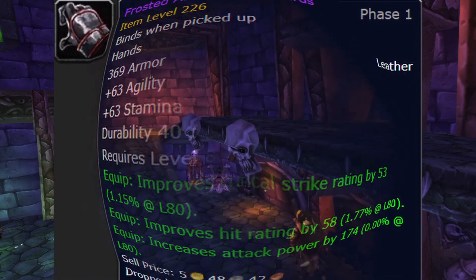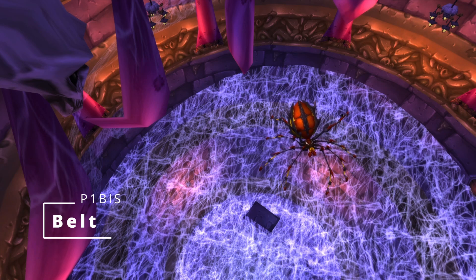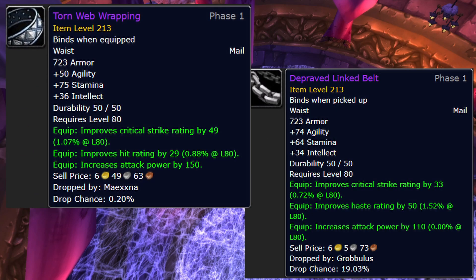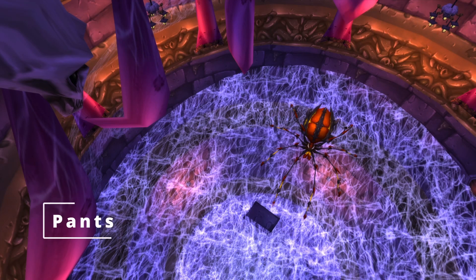Belt: a simple slot. Depraved Linked Belt from Grobbulus 25 or Torn Web Wrapping from Maexxna 25. Depraved is the no-hit option and the ideal choice — actual BIS — and Torn Web is there if you need hit, like if you can't get those Frosted gloves. Otherwise, just use your badge belt or the belt from your mirror until you can upgrade.